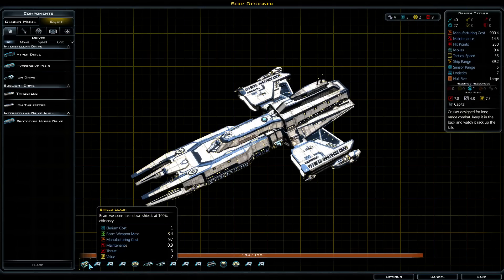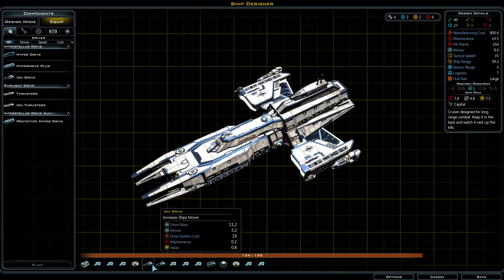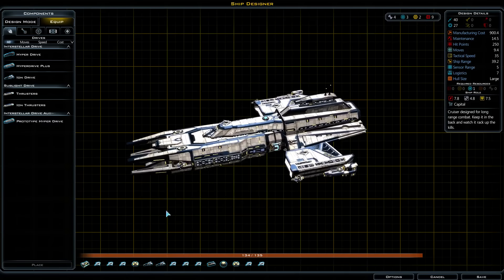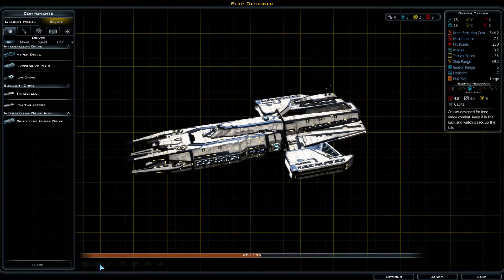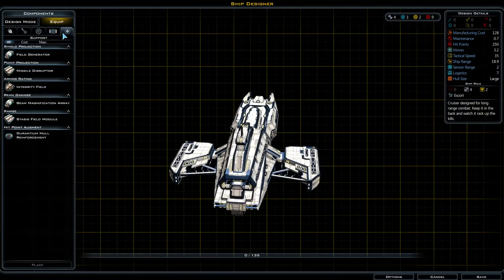What's this — shield leak? Beam weapons take down shields at 100% efficiency. Disruptor, disruptor, disruptor — actually not a bad ship, but I kinda wanna design it myself anyway. So let's clear it all out and design it from scratch.